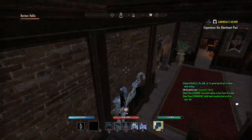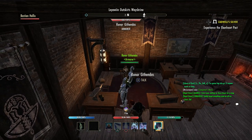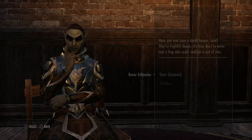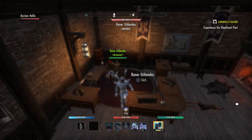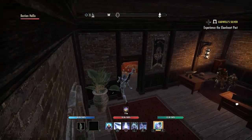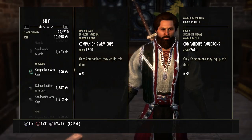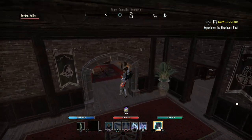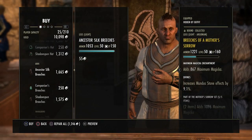If you decide to come here and purchase your gear, one great thing about this area is all the vendors are right here together, whereas some zones are a little bit spread apart. That's one good thing about purchasing gear here in Leowen — it's really, really close together, upstairs and downstairs. The armorer has the heavy gear. The leather worker has all your medium gear. And last but not least, the tailor has all your light gear for any light gear build you want.